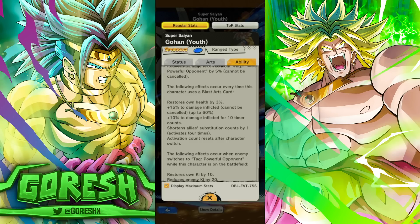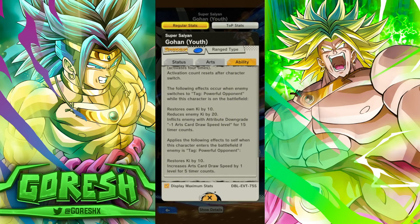This is what makes him look good. Why did they make the free-to-play Demon King Piccolo like this? You know what team really needed a free-to-play character like this is Dragon Ball. When the enemy switches to tag powerful opponent while this character is on the battlefield: restores his own Ki by 10, reduces enemy Ki by 20, and minus one card draw speed. That's obviously going to be good on the defensive end — reducing their Ki by 20 and lowering their card draw speed. It's not going to be too impactful if you do this while you're the one comboing, but if it gets afflicted to the enemy while they're comboing, it's obviously going to be a lot more powerful.